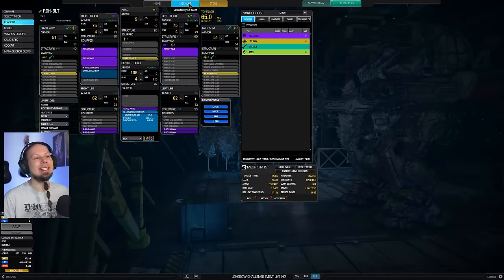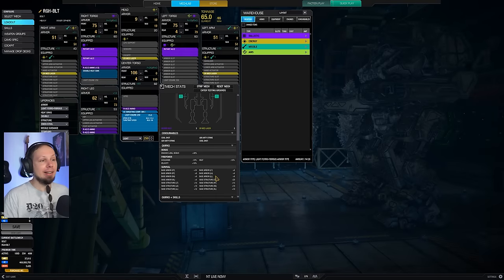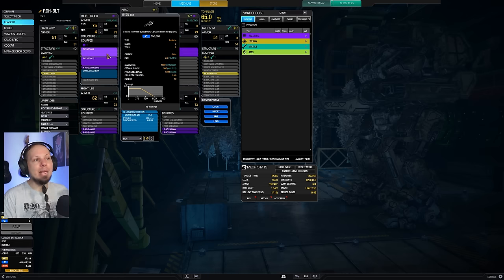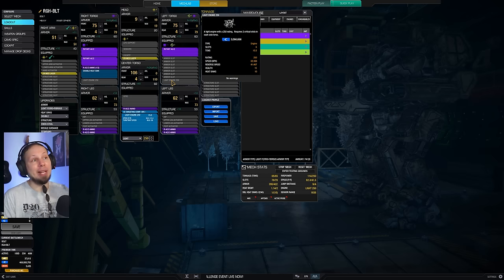This thing spits bullets left and right and I love it. Take a look at the quirks here — we have a 10% cooldown quirk which doesn't apply to Rotary Auto Cannons sadly, but we have a 10% heat quirk as well as a 10% velocity quirk. It's a Roughneck so we have a good chunk of armor and structure, giving this guy survivability. It's perfect for a sustained damage build.